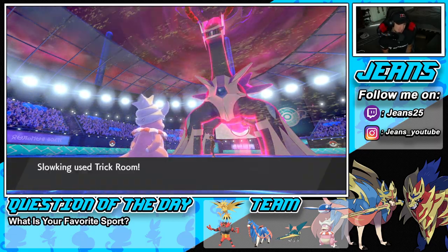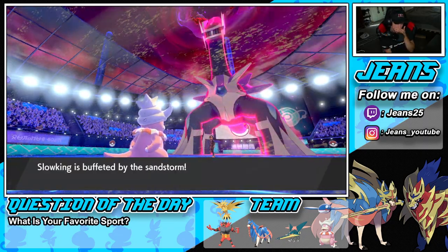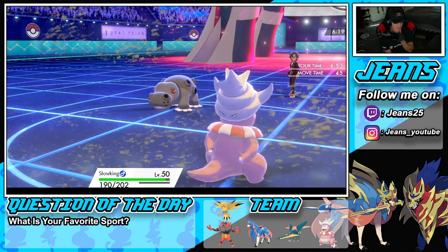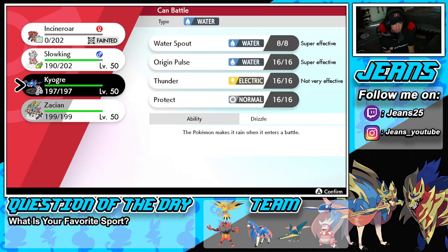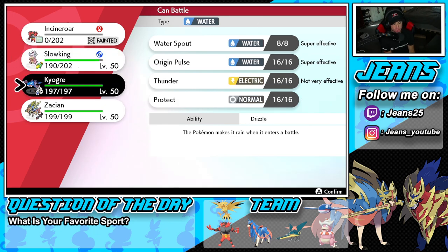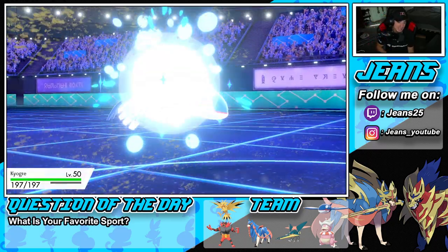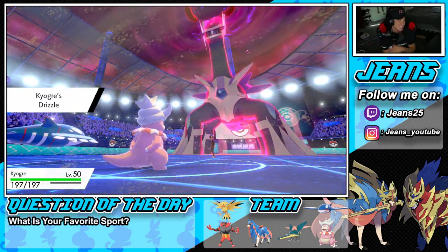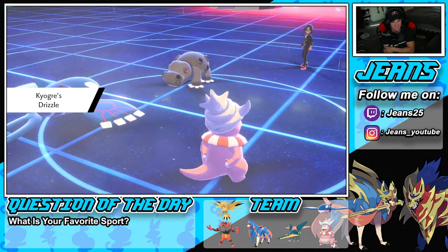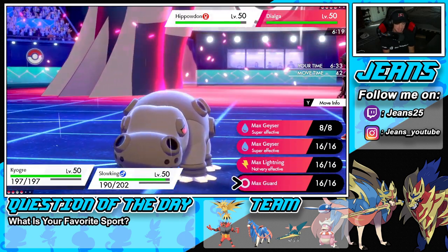We accidentally set Trick Room in Dialga's favor — I'm going to have to cancel it out. I might just Dynamax Kyogre and Max Guard, or try something else. I guess that's the plan — Dynamax Max Guard and try to dig ourselves out of this hole. This is not looking good. I'm going to guard here and reverse the Trick Room. Oh my god, what an awful turn — if we win this battle, it'd be a miracle.